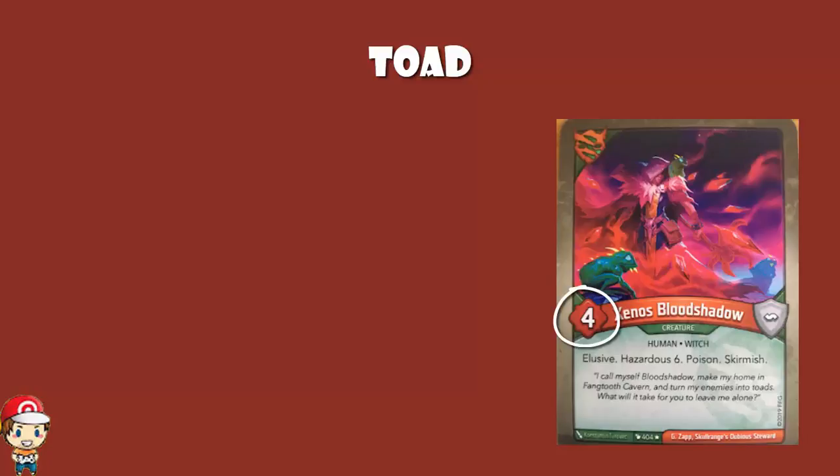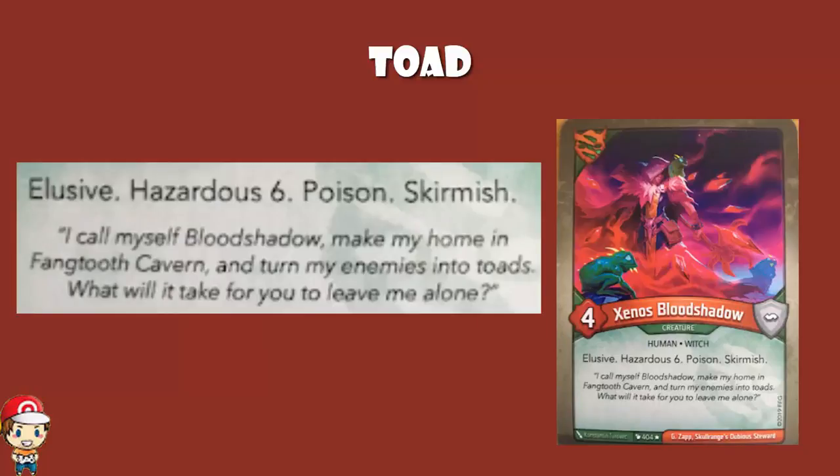It's a four power, zero armor creature, which is fine — uninspiring, but we're alright with it. But it's got Elusive, so you can't just attack it; you've got to break the Elusive with something else and then attack it. And it's got Hazardous Six, which means after you break the Elusive, if you attack it, you take six damage before the fight has even begun. If you are a ten power creature, you will go down, because you'll take the six and then Xenos will do four to you and you'll be destroyed. Oh yeah, that's a lot, ladies and gentlemen.